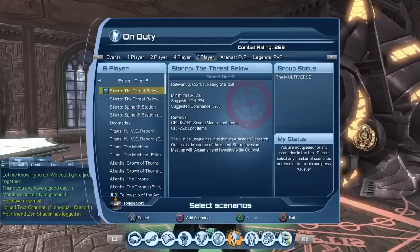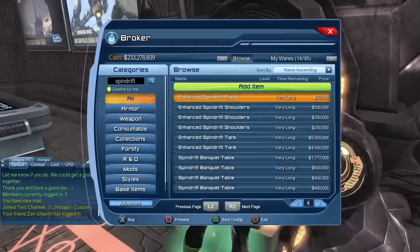But where can you get the Spindrift Shoulders? The first answer is that it comes from the Starro missions — basically the Deluge missions. When you play the Deluge missions and get a box reward, there's a chance you could get the enhanced version from those boxes. There's also a chance that you could get some Spindrift gear from those boxes, and if you get the shoulders, you would have the Spindrift Shoulders.